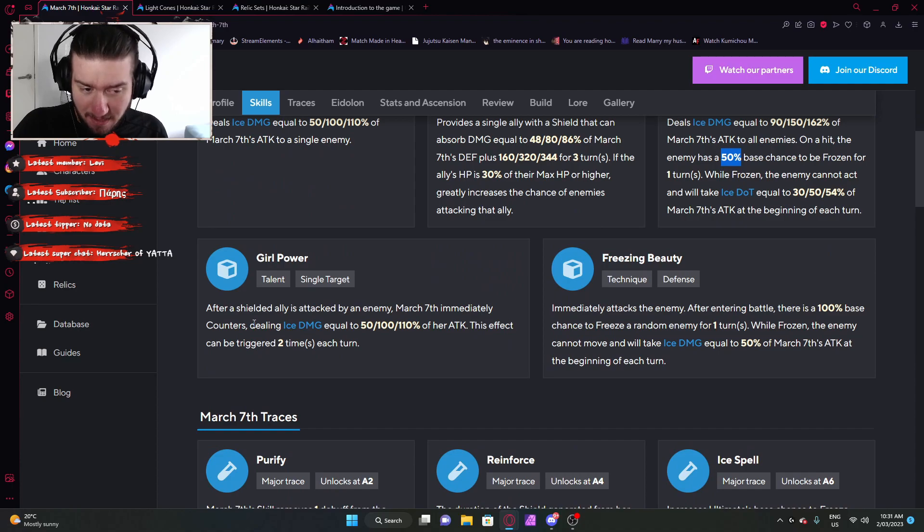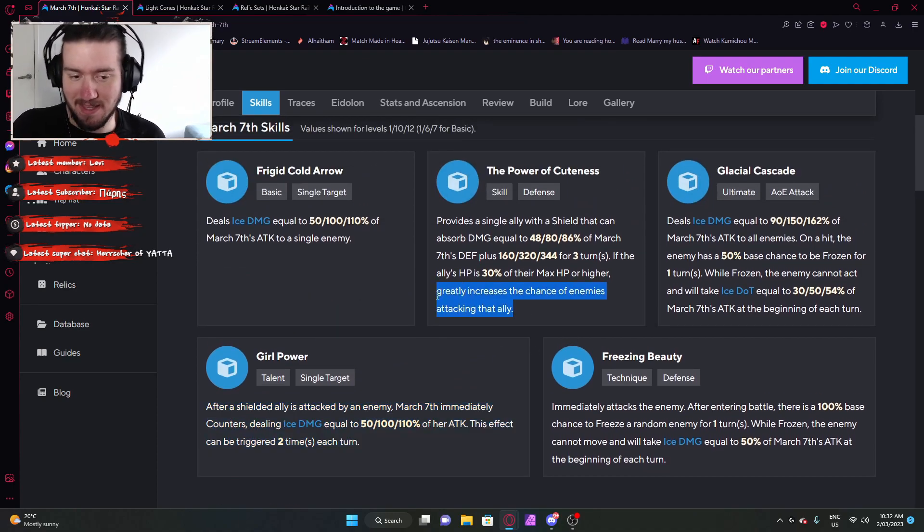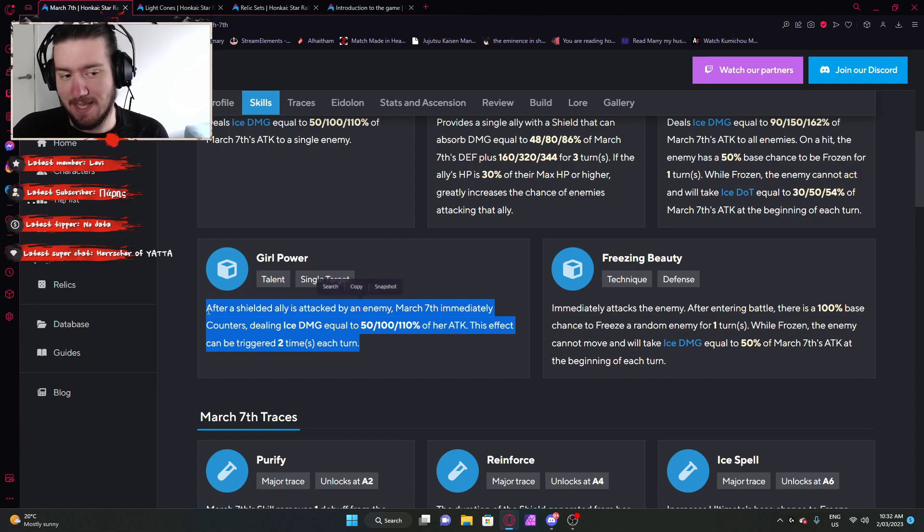Her talent: after a shielded ally is attacked by an enemy, March 7th will immediately counter, dealing a certain amount of ice damage based on her attack. This effect can only be triggered two times per turn. To simplify, it's essentially a follow-up attack by March 7th — but instead of triggering after one of your own units acts, this happens after an enemy attacks a unit that has March 7th's shield. So you really have to play into the aggro generation and make that ally the main target, shield them strongly enough that they live, and then March 7th does all her follow-up attacks.